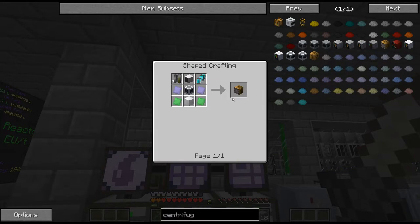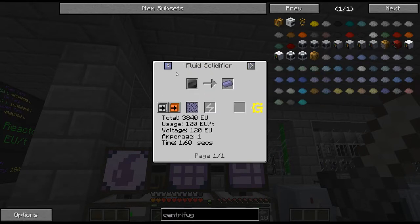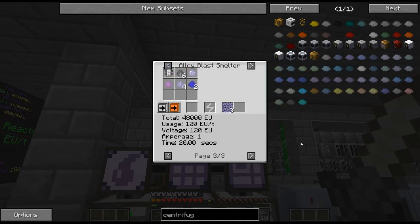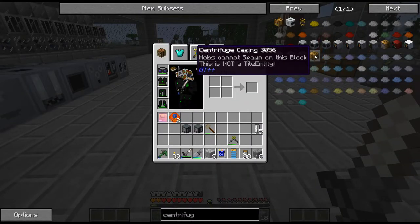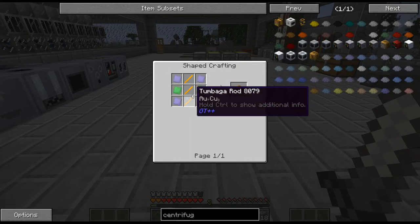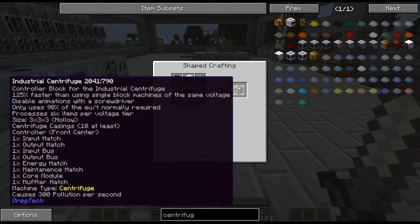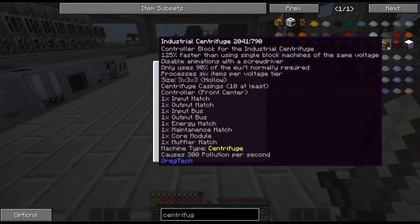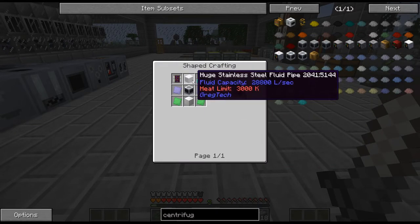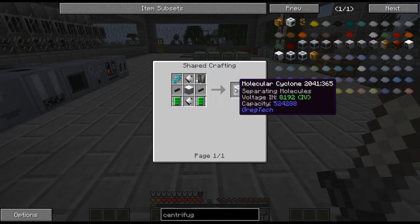Seems like every multi-block has new things. I know I haven't done this one — Merrigine — and steel as well. So what else do we need? Centrifuge casings, which I'm assuming use the same material. And Tobago, which we do have. So why don't we go ahead and start crafting up the stuff. It looks like we also need to craft a molecular cyclone here.